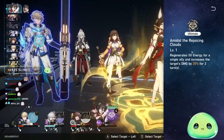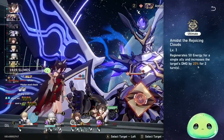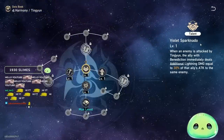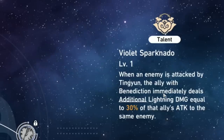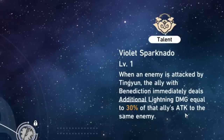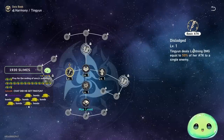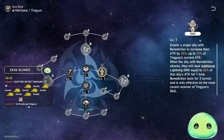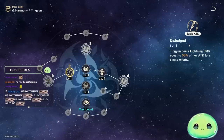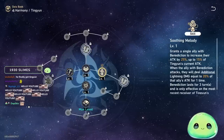Skill and ultimate are what I would prioritize as your first two to upgrade. Your ultimate regenerates energy for a single ally and increases that target's damage by 20% — that percentage goes up the more you upgrade your ultimate — for two turns. Talent is also a priority: whenever an enemy is attacked, the ally with the Benediction immediately deals additional lightning damage equal to 30% of that ally's attack to the same enemy. And yes, basic attacks — Tingyun is one of the characters I recommend leveling basic attacks for. Use your skill, it lasts three turns, just keep basic attacking, generating skill points, then reapply to your DPS.